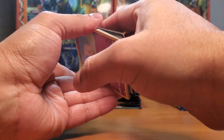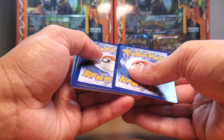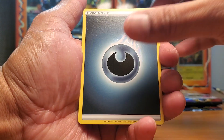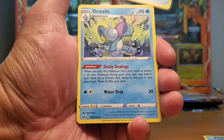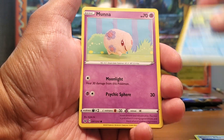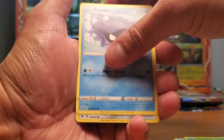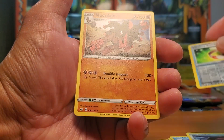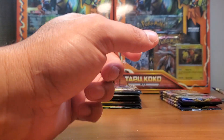I actually haven't opened Sword and Shield in a very long time. I think I opened it when it first came out and then forgot about the gold cards — Zacian and Zamazenta. That's when I thought I should go pick up some more and open it, hopefully pulling them because they are beautiful cards. Utility Umbreon and Mudsdale — nothing crazy there.